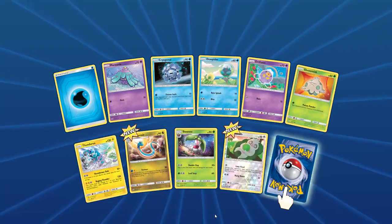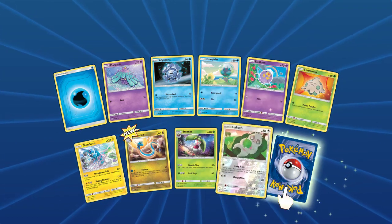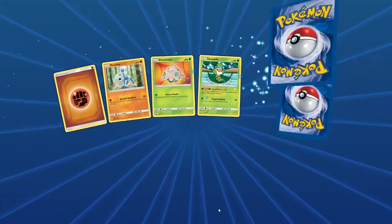Shroomish, Dragonair, Slack-Off berry — I think that's a berry. Anselm Lazel — nothing exciting. We need to see that Channeler so I can read the effect. I could just Google it.